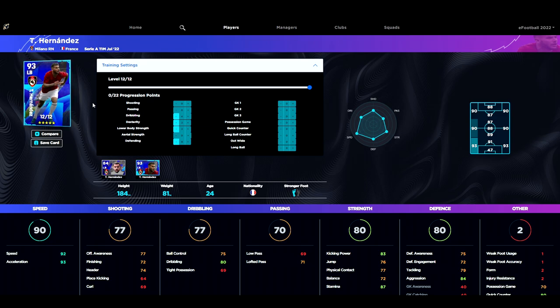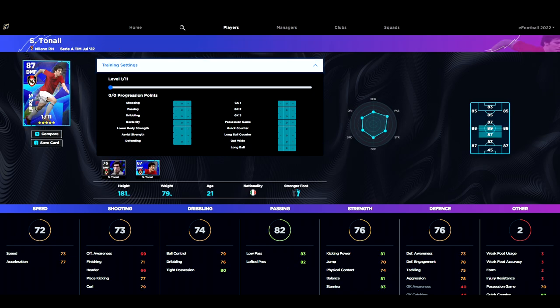Hernandez is an absolute machine for a left back. He's got ball control at 75, decent dribbling, decent stamina, and 84 aggression. We can also take one off defending if you want to turn him into a Roberto Carlos-style player — just pump those up, give him one or two into passing, and train the rest for a 93 overall with 95 acceleration, 94 speed, 82 dribbling, and 77 ball control. If you do pack him, give him a good bit of attention — he's definitely worth it.